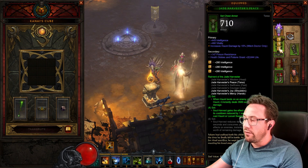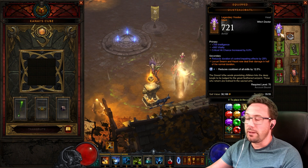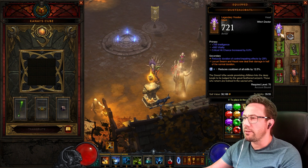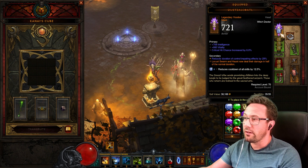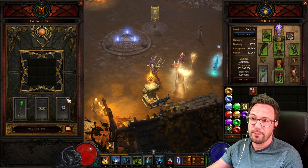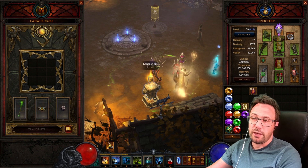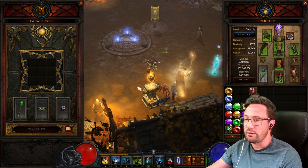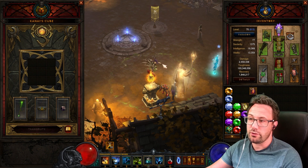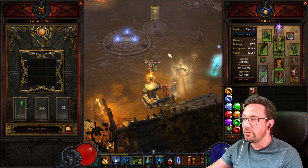That's Jade covered. We need the Quetzalcoatl — the voodoo helm — because it basically gives double damage by halving the duration that damage is dealt. We've also got the Haunting Girdle so we get an extra Haunt whenever it goes out — two instead of one — which helps spread Haunts across the screen. Once Locust Swarm goes off, Haunt then goes off with the extra spirit, which is nice.